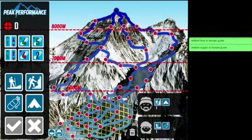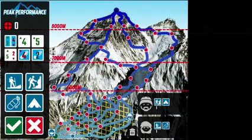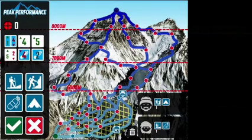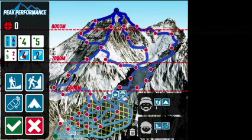Moving up the mountain: to move your guides on the mountain, select the movement tokens you require. Drag your guides across the mountain, passing over each node on your chosen route. In this example, both guides will take the same route. Your move is not complete until you hit the green tick button — up to that point, your move can be changed.